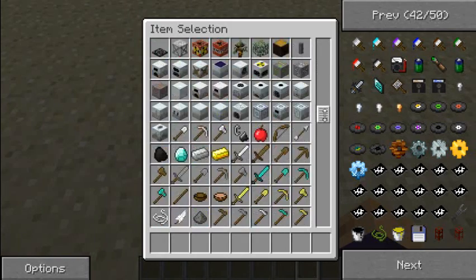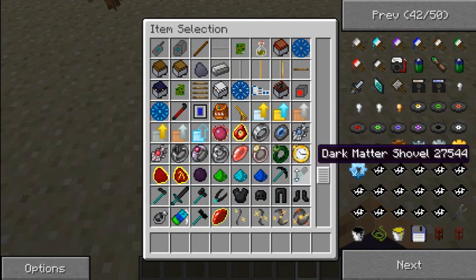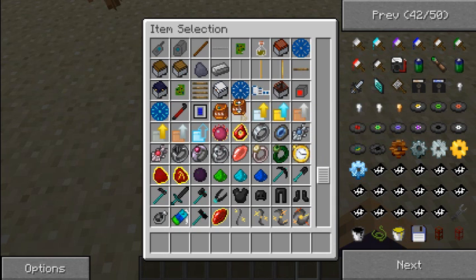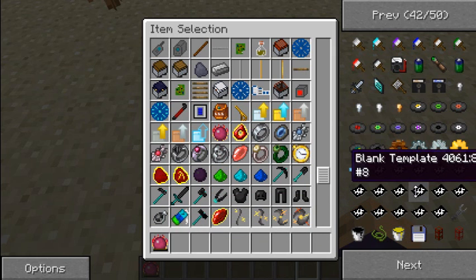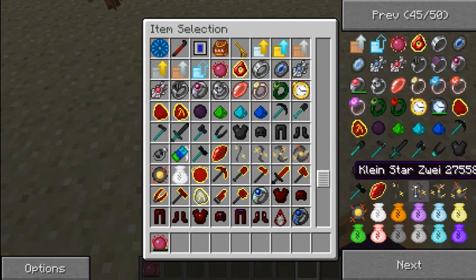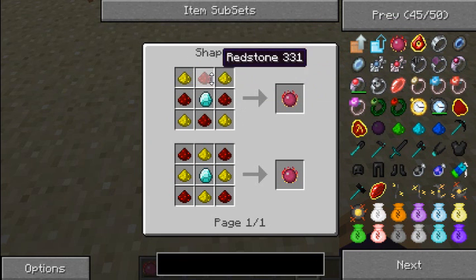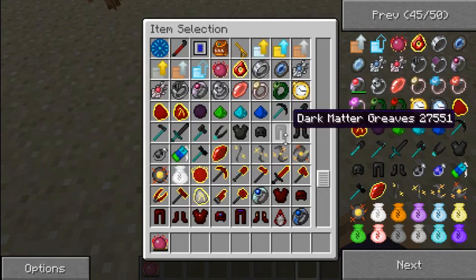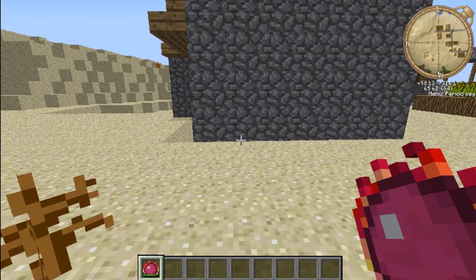I'm going to get the basis for everything in Equivalent Exchange, which is kind of a magic mod. It lets you change things from other things. This is just a basic tutorial on it. You want a Philosopher's Stone, which is made with glowstone in each corner, a diamond in the middle, and redstone. It is a bit expensive because it uses one diamond, but I don't really think so. You press V to charge it up.